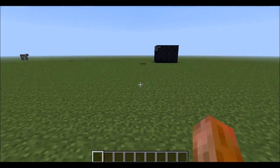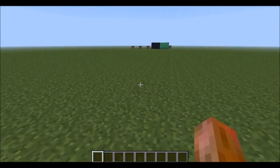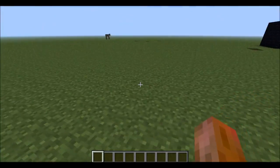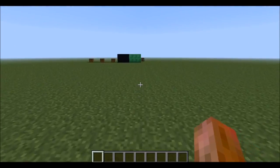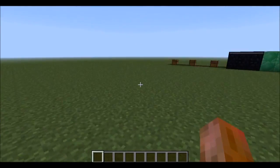Hey, what is up guys, it is SparklingKoala here and I have a question for you. Have you always hated how you have to double tap the W key to be able to sprint? Well, I found a mod that allows you to assign sprint its own key.